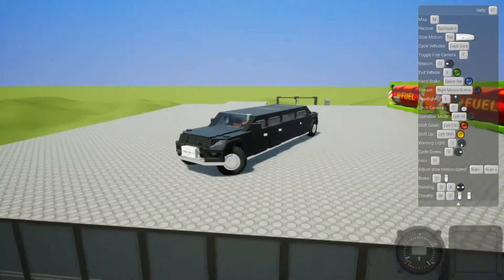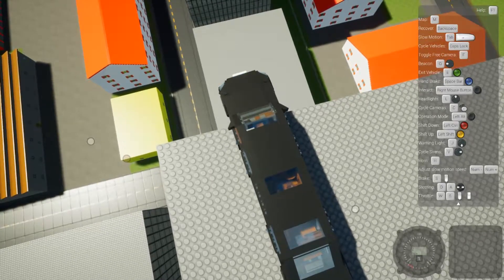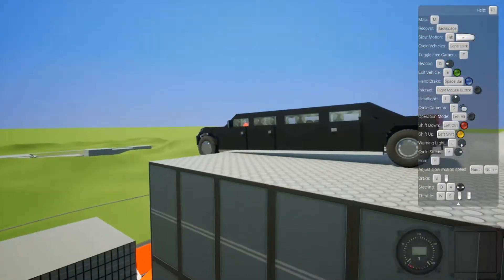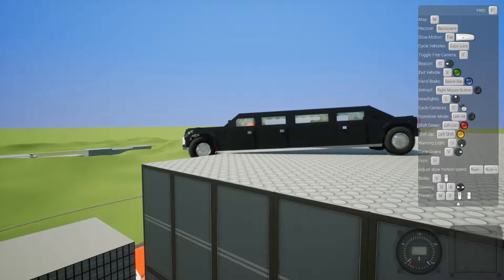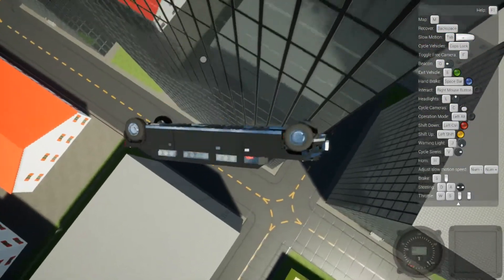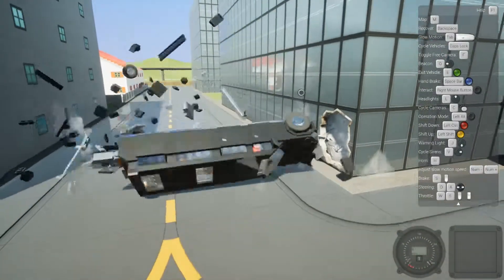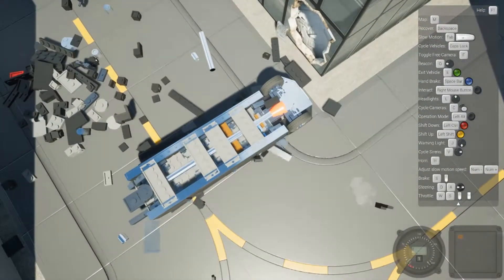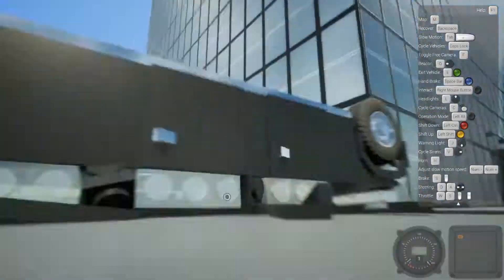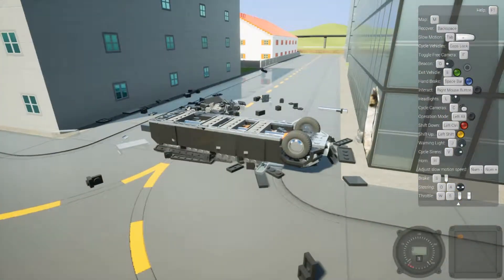We are up here with the limo. I dropped it off this side — got it stuck — and we fall. A glitch through the map there. It looks like we are not able to drive this either: first because it flipped, and second because we lost the entire rear axle.